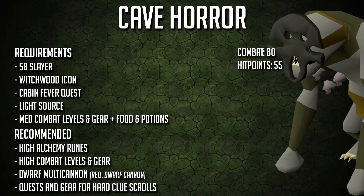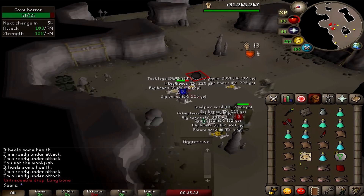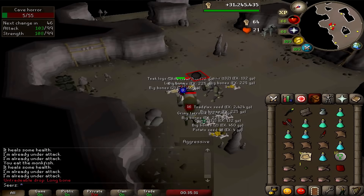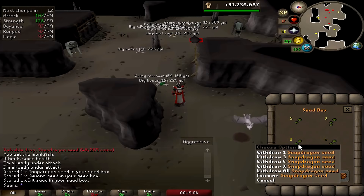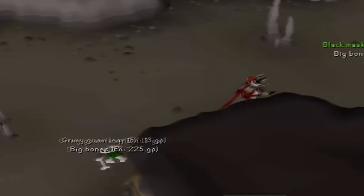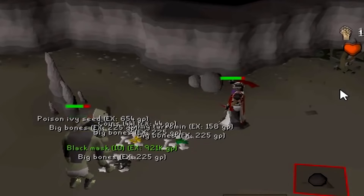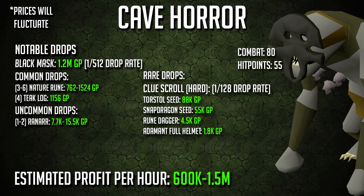Number 7: the cave horror. Most players skip these even on slayer tasks because they don't know how to get there. Go to your minigame teleport, teleport to Trouble Brewing, and you're literally 20 steps from the coast — go inside the cave and run to the very end, which is the best spot. Set up a cannon in the middle and you're good to go. The requirements are not too bad. Black masks are like 800–900k nowadays, up from 400k, so it's definitely worth it. They only have 55 hit points and you don't need great gear. Make sure you never take off your witchwood icon and don't forget a light source. They drop a good amount of adamant items — bring high alchemy — and they drop lots of clue scrolls. Do a clue scroll at the end of every trip.